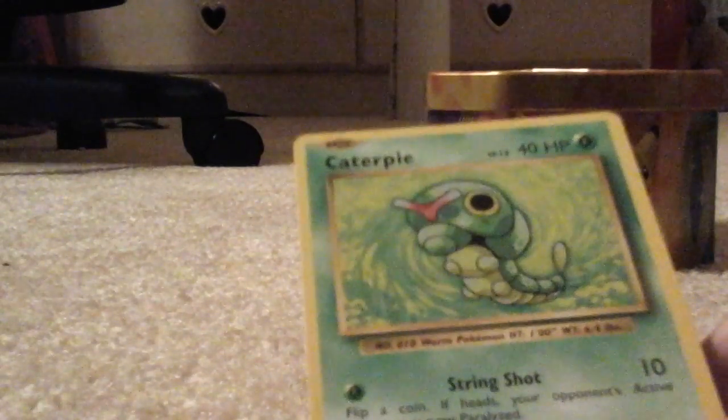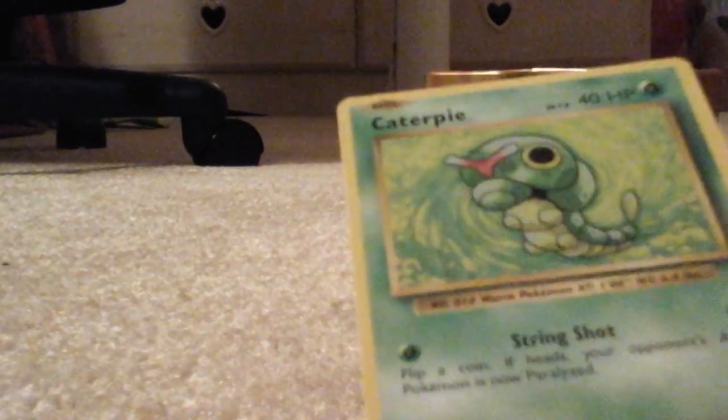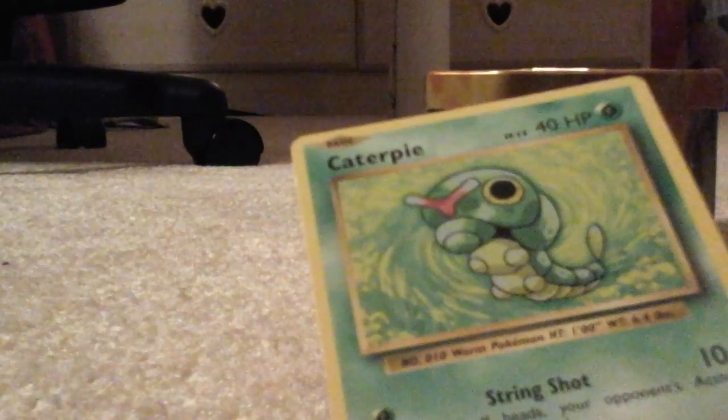Caterpie — he's just so cute. It's kind of like an old Pokémon that nobody knows, I don't know if you do know, but it's just so cute. There's Growlithe — I've always wanted him. There's Dewgong. I got a full art Charmander, it's awesome.